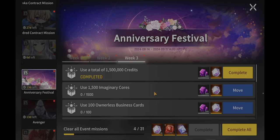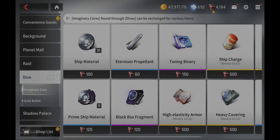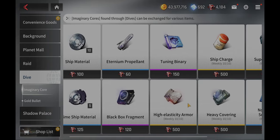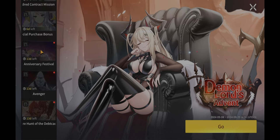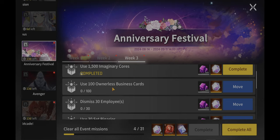For the imaginary cores showing up here — I've been farming a lot before with this second account. We got about 420 when we did a skip on the ninth dive, so you can just keep doing that several times. I suggest getting three more — boom, done. And as you can see, we got the 1,500 imaginary cores.